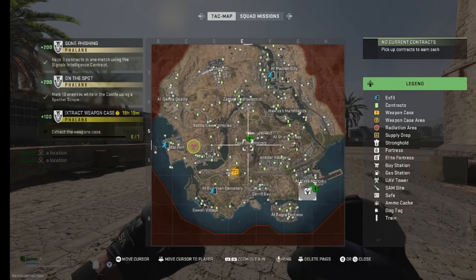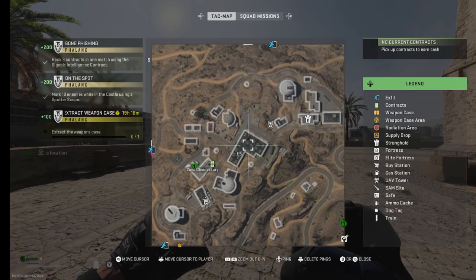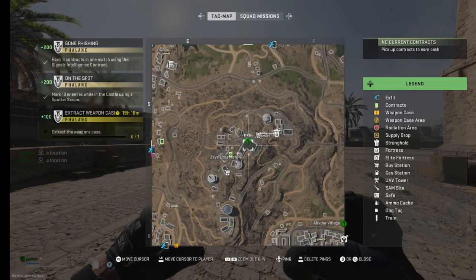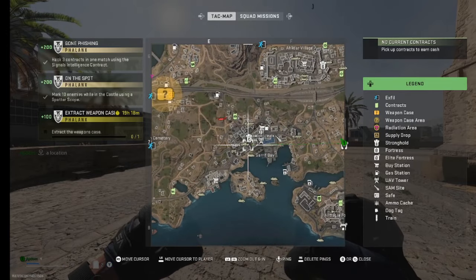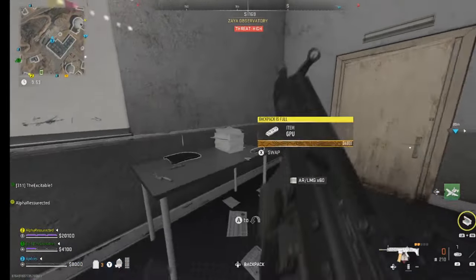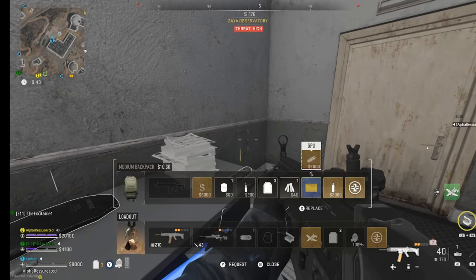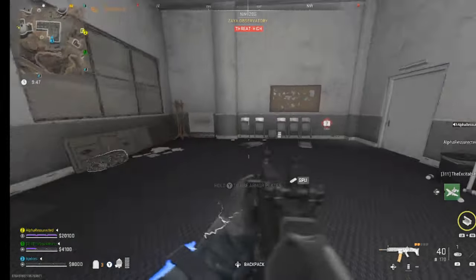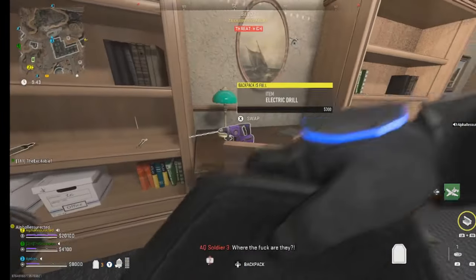Moving on to observatory — we have the server room there, and then we have the room from the map Dome. That room is actually where I found my GPU in this gameplay. As you can see, I just walk right in the door and there it is on the table. The tables, the bookshelves, the floor spawns — you want to check all those areas. It's not a guarantee at any of those spots, but it is random, and there's a limited number of GPUs per match.